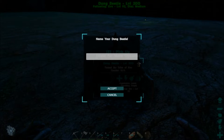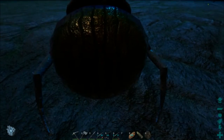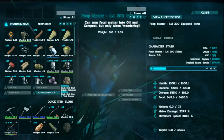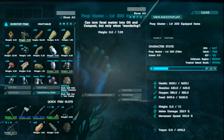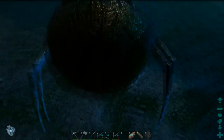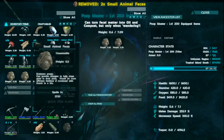We just got ourselves a dung beetle — it took quite a while to tame up this level 135. We'll call him the Poop Master and accept him into our group. Let's check out those stats: you can pick this guy up. Health is 1600, stamina 420 — not that we really care. Weight is 7.1, holy cow, that's not much at all. Melee damage 253.9, movement speed 100.